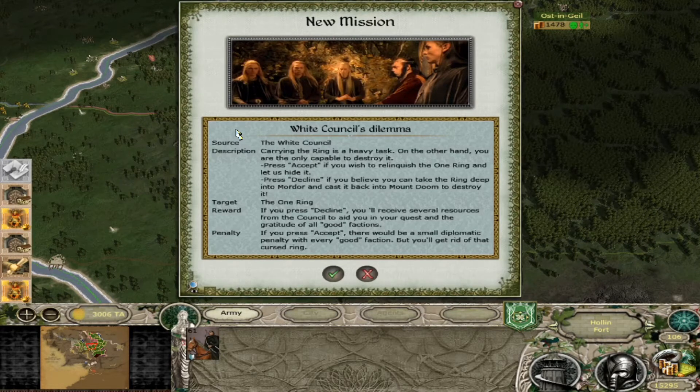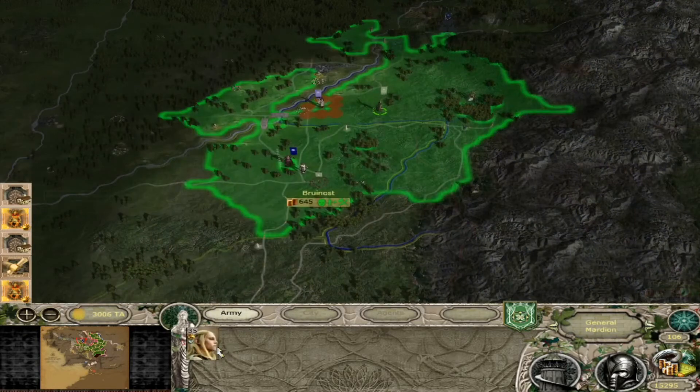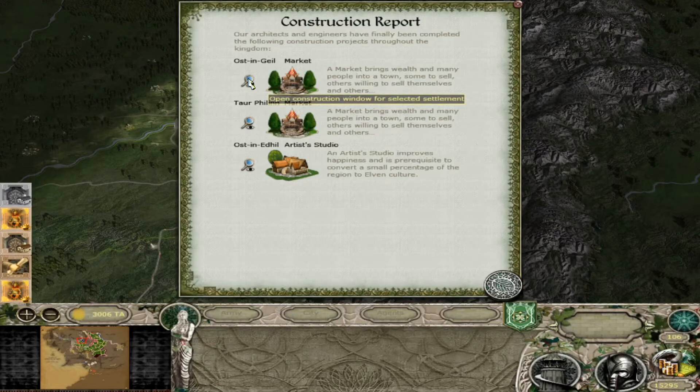You can press Decline and receive several resources from the council to aid you in your quest and the gratitude of all good factions. If you press Accept, there would be a small diplomatic penalty with every good faction, but you'll get rid of that cursed ring. I'm not the biggest fan of the One Ring script because it just seems very haphazard - you have to come all the way down here. But maybe I'll do that in the Gondor campaign. I'm going to accept because I want to do what Isildur wanted to do and relinquish the One Ring to Elrond. He died somewhere around here in the Gladden Fields. It's gone now - we can move on.